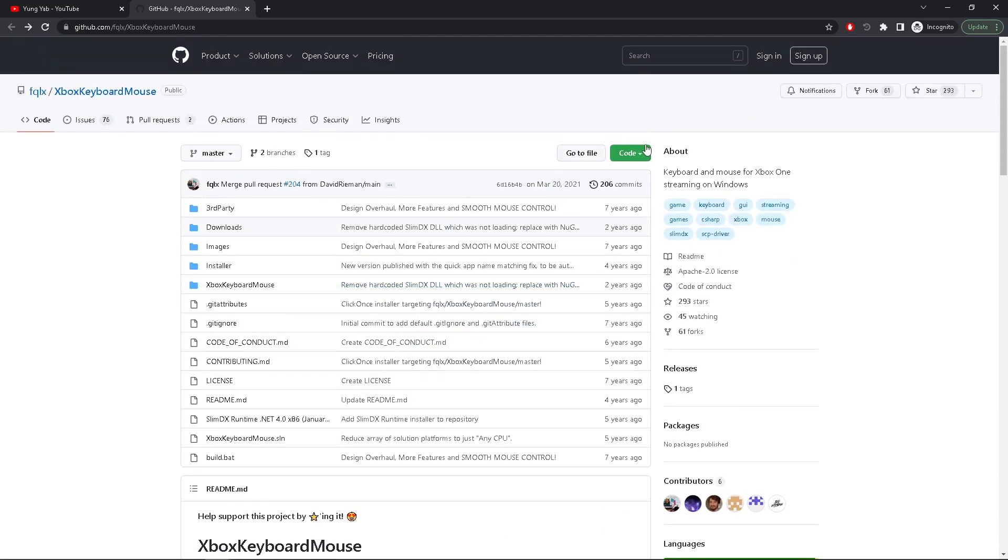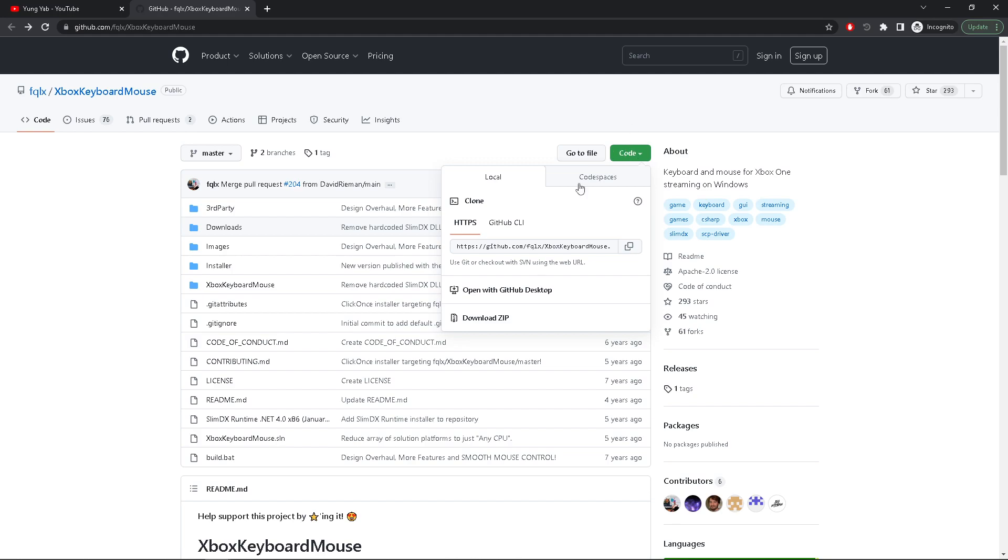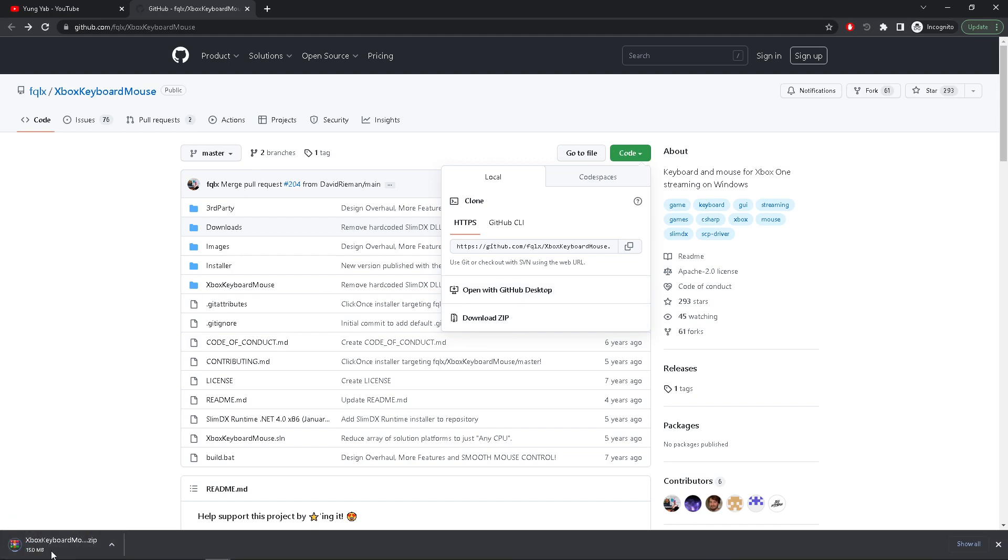Click the green button that says 'Code.' Click it, then click 'Download ZIP.' Boom, you got it. Go to your downloads and extract it. You need WinRAR — everybody's got WinRAR. Right-click it and extract here using WinRAR.